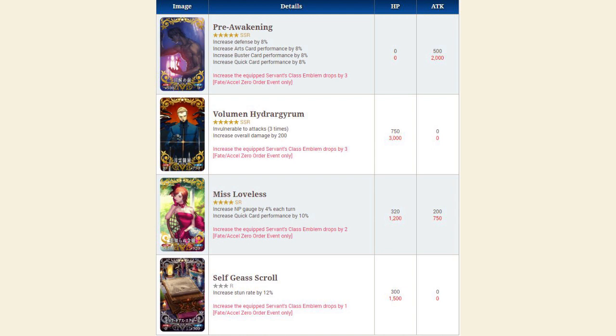Next up, we have the four-star craft essence Miss Loveless, which increases noble phantasm gauge by 4% per turn and quick card effectiveness by 10%. It also increases emblem drops for the equip servant class by two. If you limit break it, it will increase noble phantasm gauge by 5%, quick card effectiveness by 12%, and emblem drops by three. This is a really good craft essence for any quick servant, helping them power up their noble phantasm a lot quicker. Perfectly viable on servants like Okita and Skahawk.